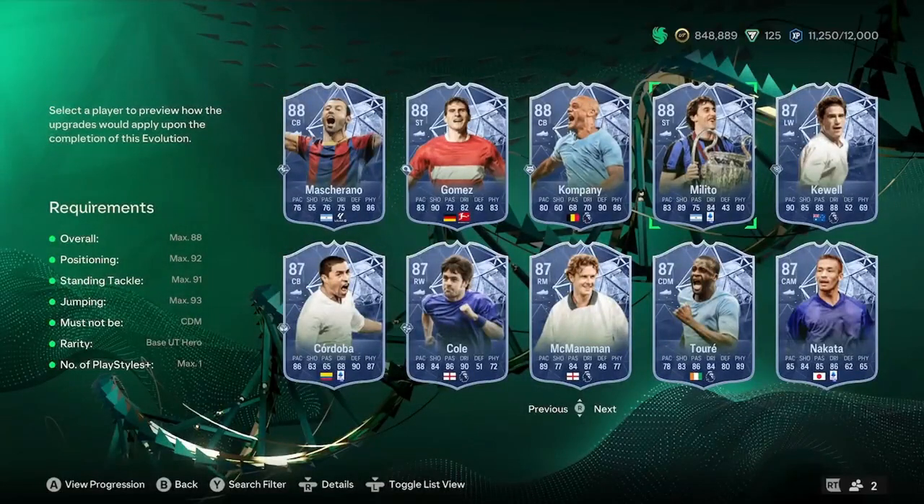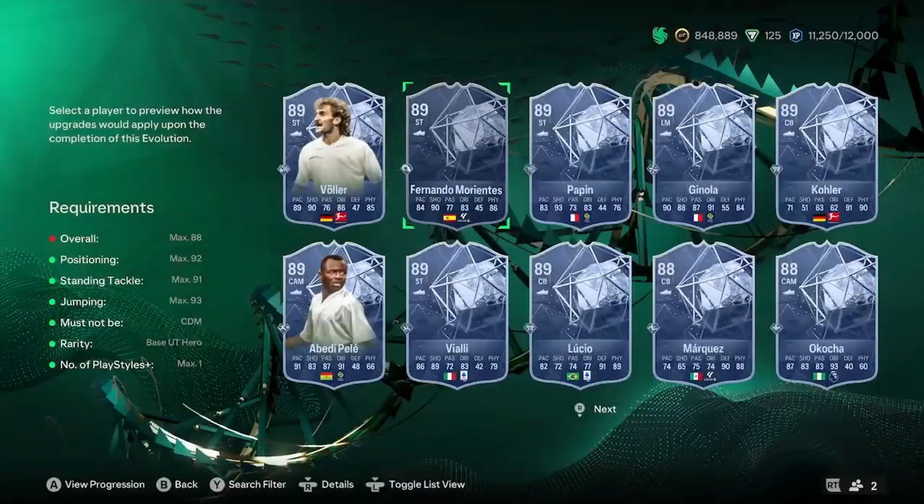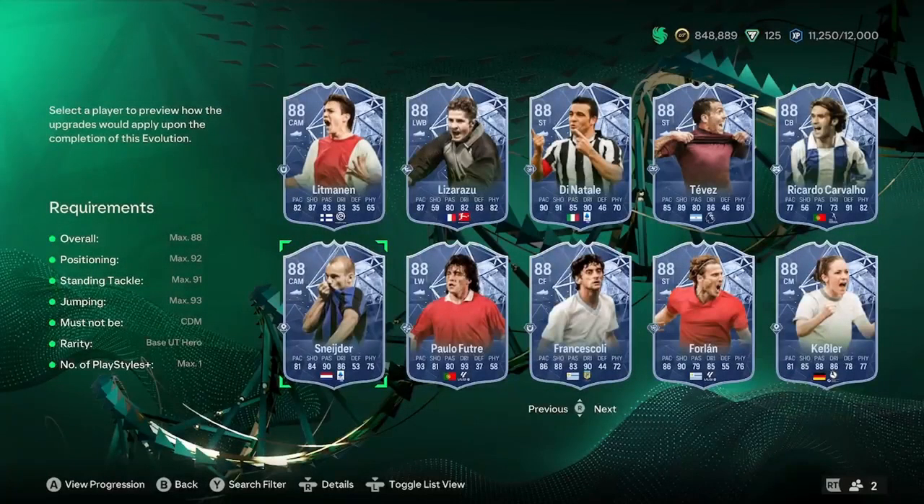Another one you can use is Diego Milito, who turns into a 90 rated. All these 88s will be 90 rated. You can use JJ Kocha, who will also turn into a 90 rated. Wesley Schneider, as you've seen on the thumbnail. Ricardo Carvalho up on the top right — he will turn into a bit of a defending beast for you, already sort of there. You can also use Frankyowski, who'd also go to a 90 rated.